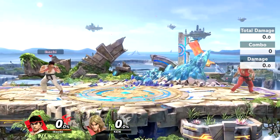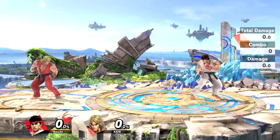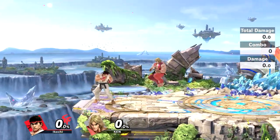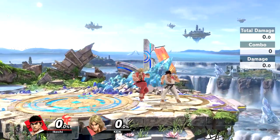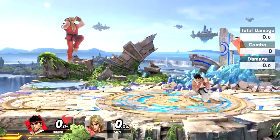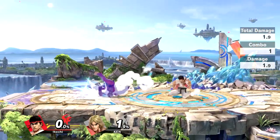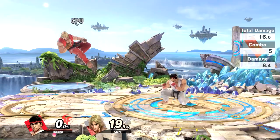One thing Ken and Ryu have that other characters in this game don't have is the ability to automatically face their opponent. You guys saw that right there — I automatically just face wherever Ken goes, and Ken automatically faces wherever I go. The cool thing about that is if I do an attack like down tilt, Ken can just jump over me while I'm doing this, and I automatically turn around and catch him.